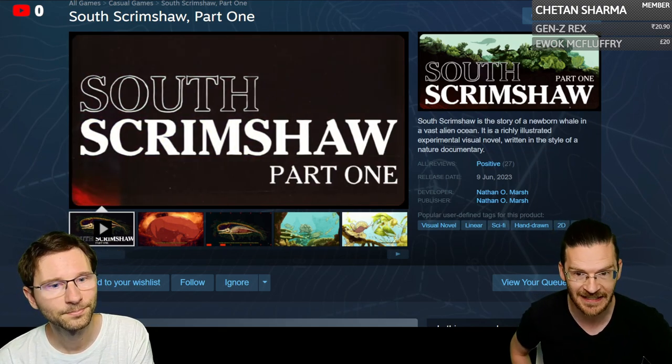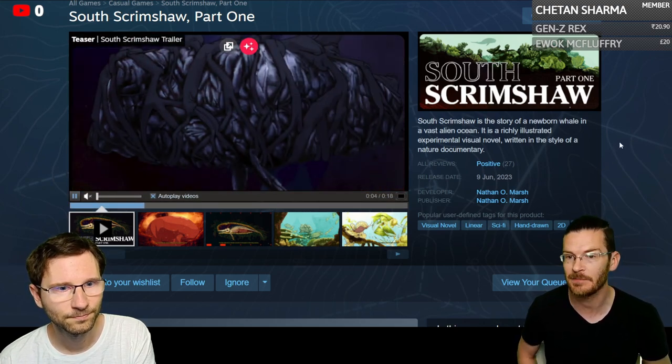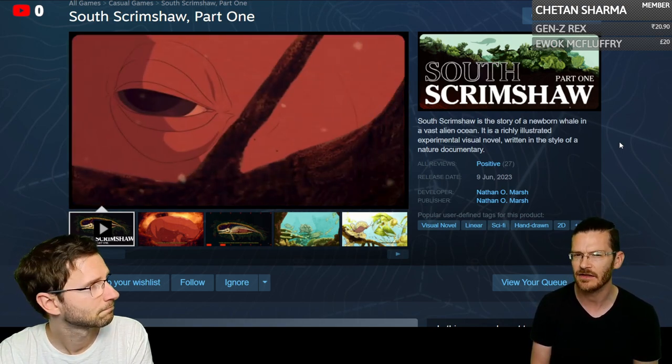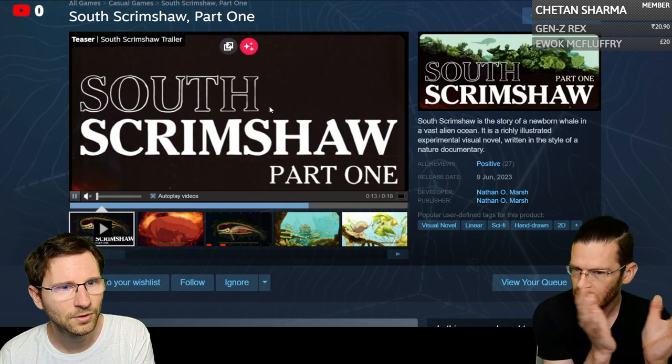South Scrimshaw Part One is the story of a newborn whale in a vast alien ocean. It's a richly illustrated, experimental visual novel written in the style of a nature documentary.